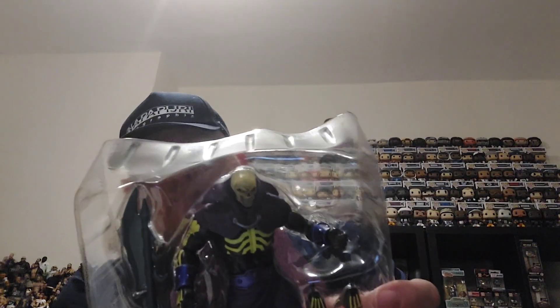Luckily I have managed to grab myself one. Here we have Scare Glow out of the package — this is Wave 3. I already have Stinkor in Wave 3 as I've mentioned, and Scare Glow is the second figure. The other two figures in the main wave are Adora, who is a new character to the Revelation TV series, and Fisto. I have managed to acquire them — they are on their way — so we'll hopefully be able to show them in a future video. Really pleased to get Scare Glow — the second Scare Glow figure from this line.